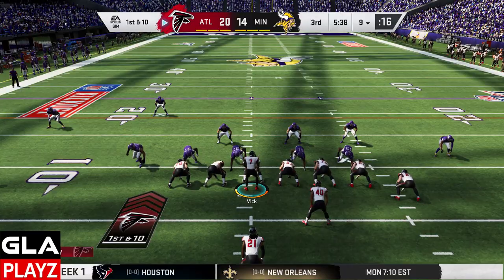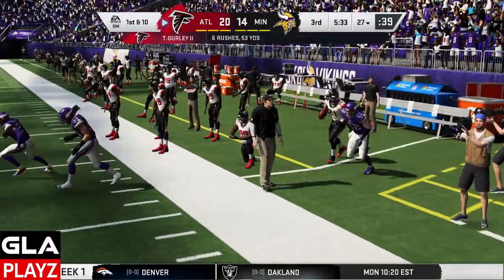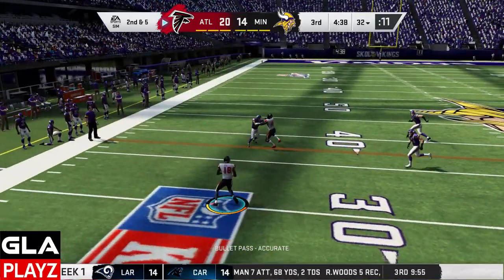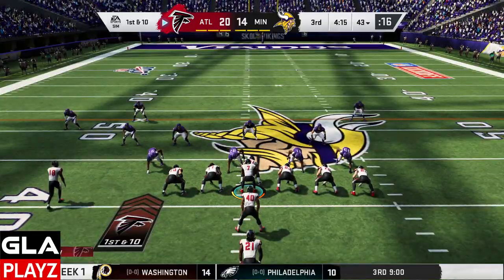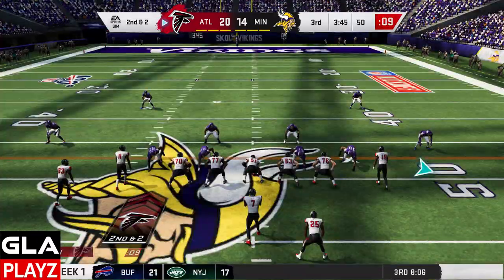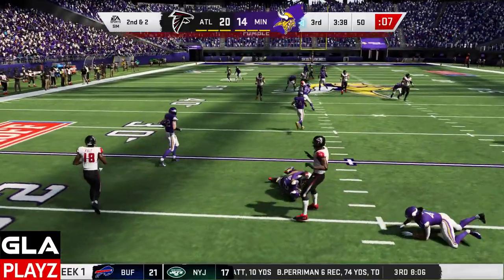1st and 10 at the 9-yard line. Score is 20-14, we're still leading. Stretch play with Gurley — he's got a lot of space. 2nd and 5 at the 32, got Ridley in the flat — he's got some room, 1st down, good play by Calvin. 1st and 10 at the 43, run play with Gurley, he's got the edge, gains about 7. 2nd and 10 at midfield, got Ridley in one-on-one coverage — fumble! Big hit by Harrison Smith, Vikings ball.